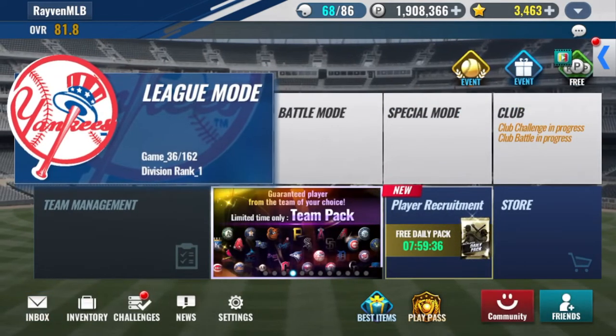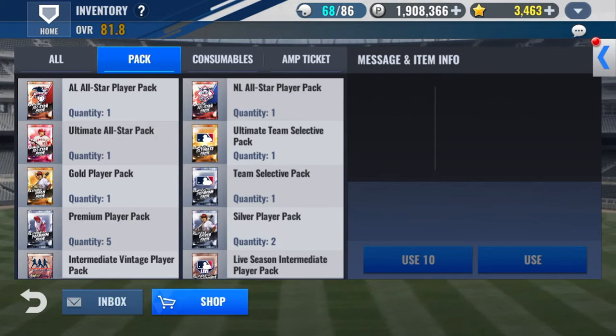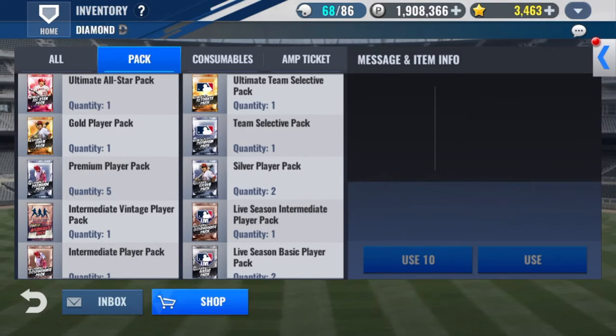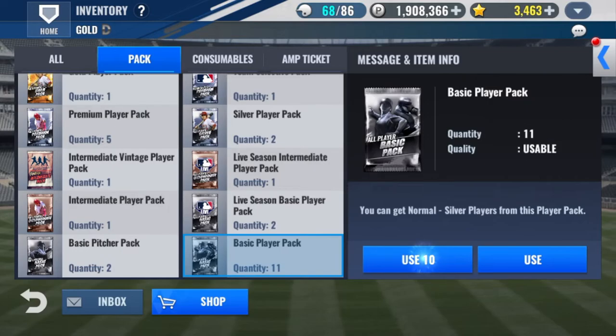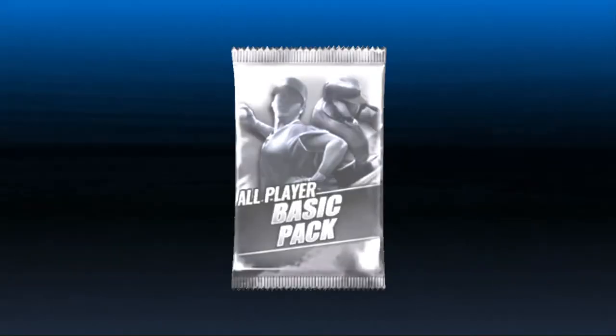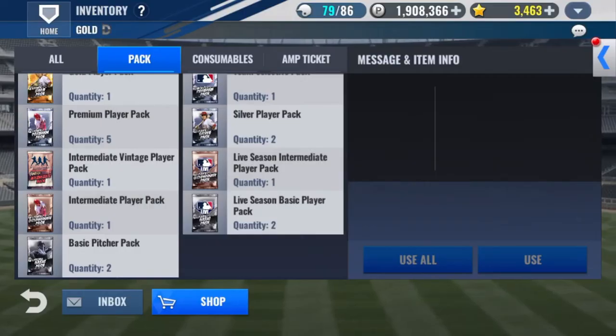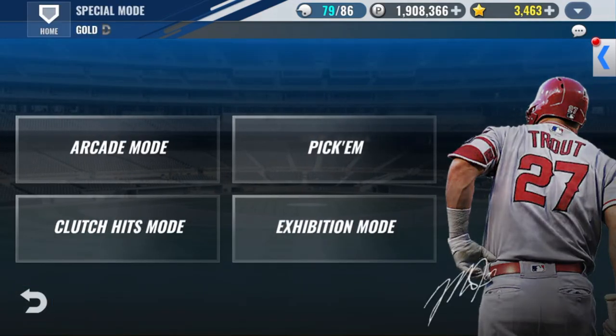Let's go into my inventory and look at what packs I have. I have a bunch of all-star packs, an ultimate all-star pack — we're going to save that for another video — team selective gold player, premium five, five premium two silvers, a live season intermediate, vintage intermediate, regular pitcher. We'll open up 11 basics — hopefully we get a diamond. We did not — these are basic players. I have Giancarlo Stanton, Freddie Freeman, Nestor Cortes. I'll open that last one too. The next video will probably open up the good packs once I finish the event. I still want to make a video on clutch hits mode.